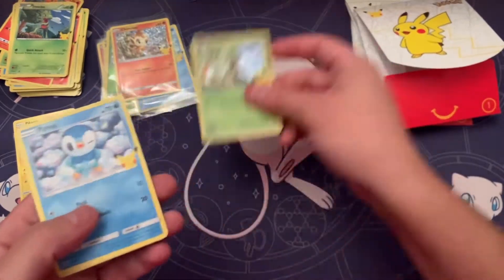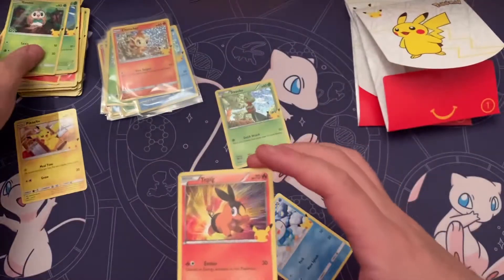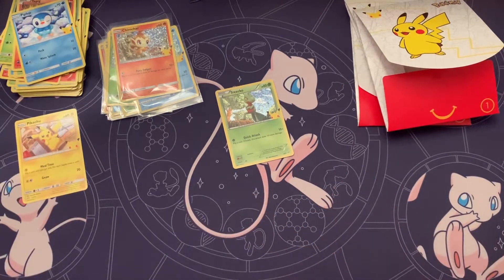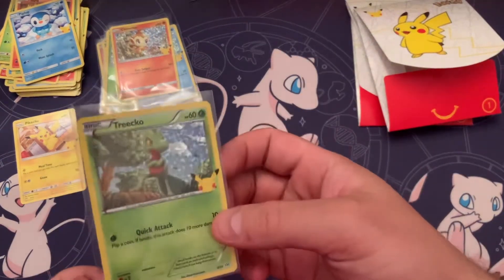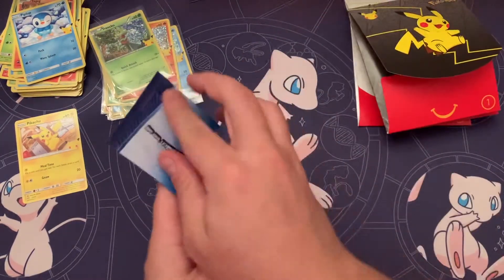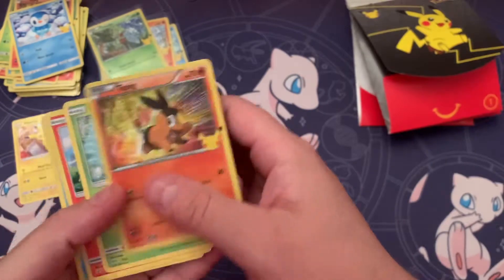Looks like we got the Treecko — pretty sweet! And the Tepig — finally! This was the last non-holo that I needed, so I think I have the full non-holo set now. That's pretty cool, it'll look great in a binder even if it's non-holo, with the holos on another page. And we also got the holo Tepig — pretty sweet card, I like the fireworks behind him.